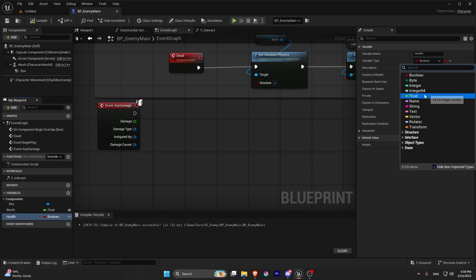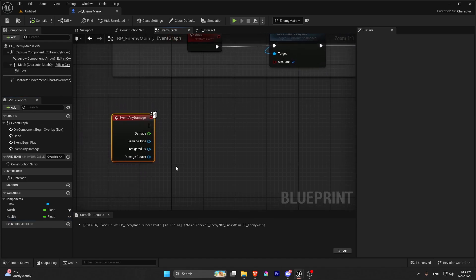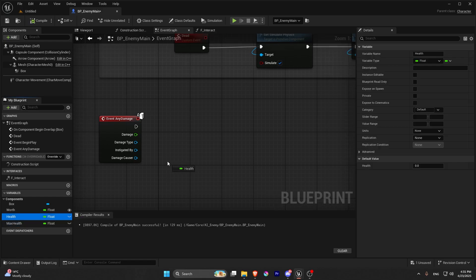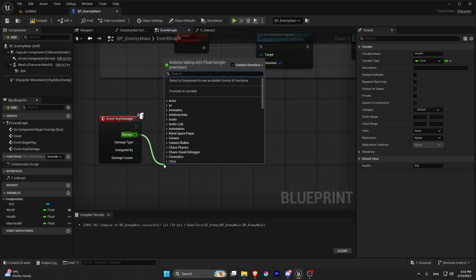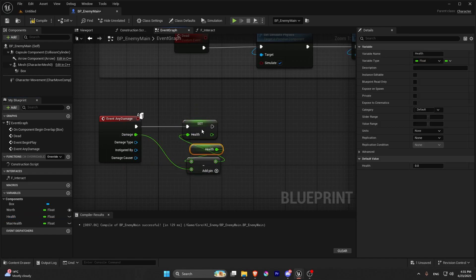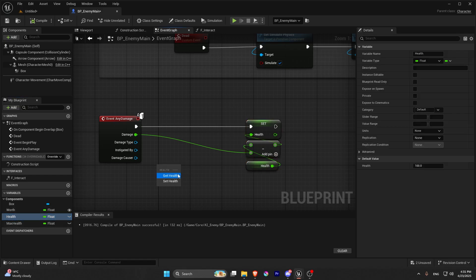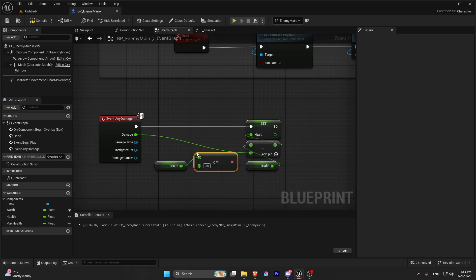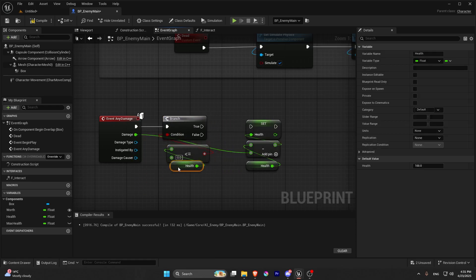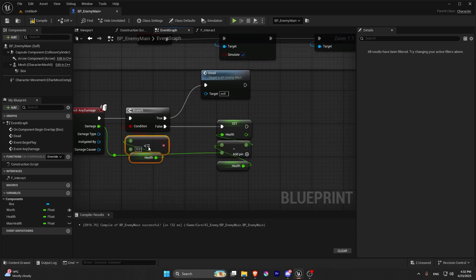We're going to create health and max health variables in the enemy main player blueprint because it's easier than building a full stats system. We subtract an amount from health — basic stuff. Before subtracting, we want to check if health is less than or equal to zero, meaning the actor has died. If true, we trigger dead; if false, we continue and take away health.